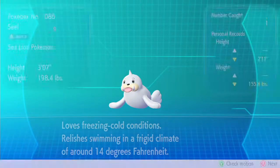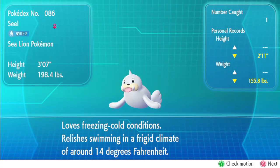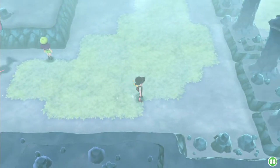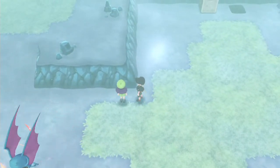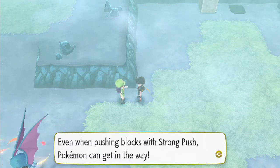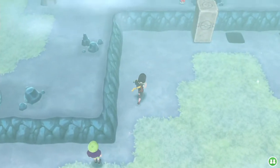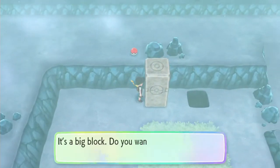Loves freezing cold conditions. Relishes swimming in a frigid climate around 14 degrees Fahrenheit — that's fairly cold. Why are you staring at a wall? Even when pushing blocks with strong push, Pokémon can get in the way. When that happens, I use a repel so I can get back to pushing with no problem. So the question is, what will this do? That's not what I wanted to do, but okay.